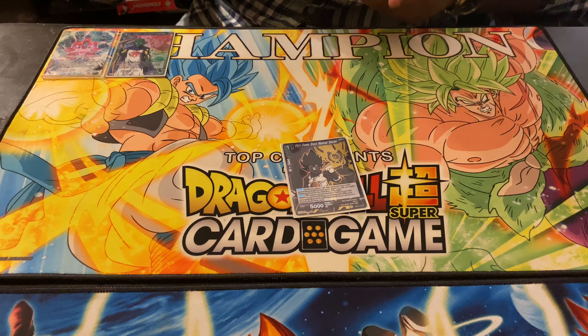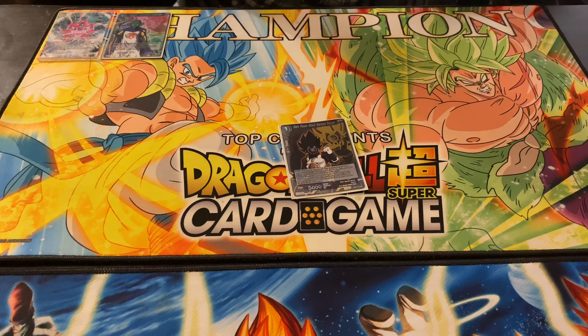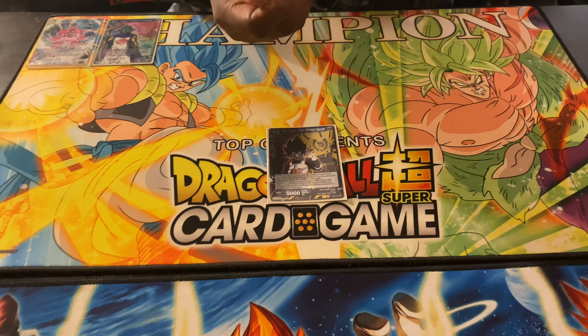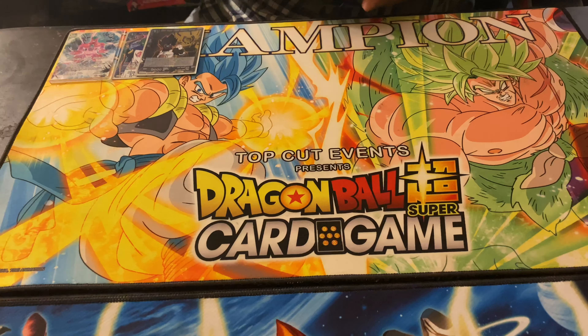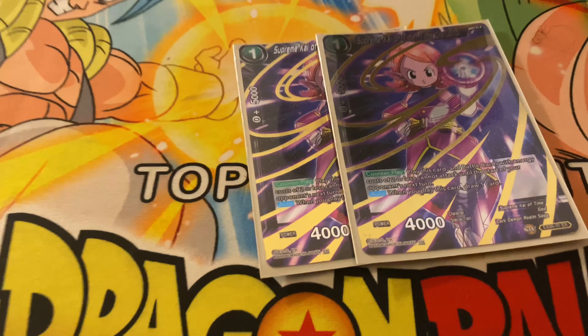We play one Dark Power Black and Sand — this is a power burst target, so we only need to play one since this is a power burst deck. It's just here for certain matchups, checking certain things, and a lot of times it's good to take your life too depending on the situation.